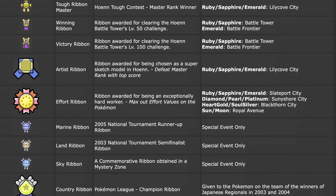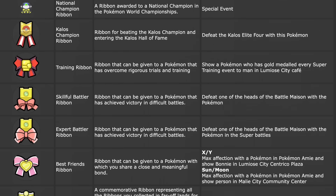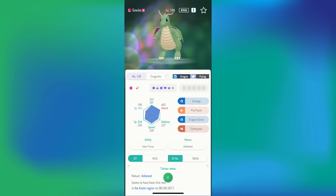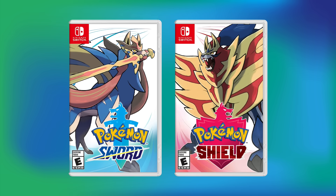For many years in the Pokémon series, there have been special ribbons you can earn on your Pokémon by completing certain challenges. Ribbon collecting has been a huge part of the Pokémon community, with many people doing a Ribbon Master Quest to get every possible ribbon on a certain Pokémon. But in Pokémon Sword and Shield, a new type of collectible called Marks was added, similar to ribbons.